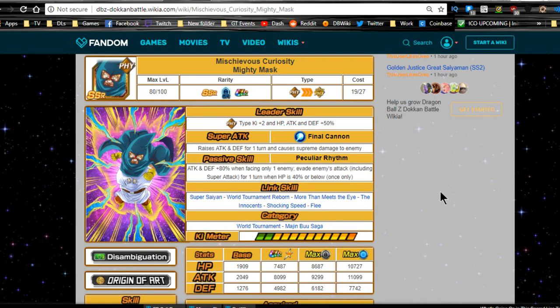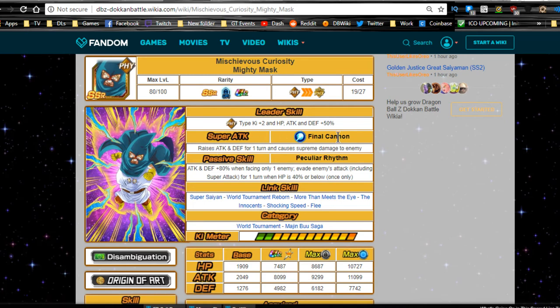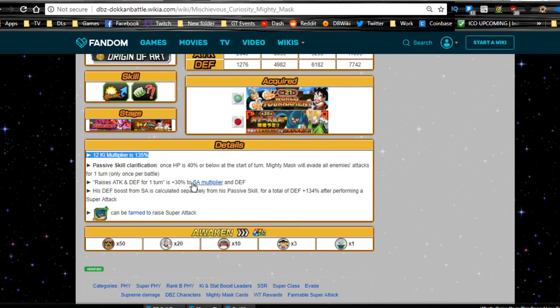The evade only happening once is a bit of a throwaway — you get one freebie and that's it. The attack and defense plus 80% when facing one enemy is cool for Dokkan event bosses, but with a supreme damage modifier I feel like he should hit harder or have a higher defensive buff. Overall, not horrible for a free-to-play unit as long as you grind. Link skills are Super Saiyan, World Tournament, Reborn, More Than Meets the Eye, Shocking Speed, and Flee. Categories are World Tournament and Majin Buu Saga.